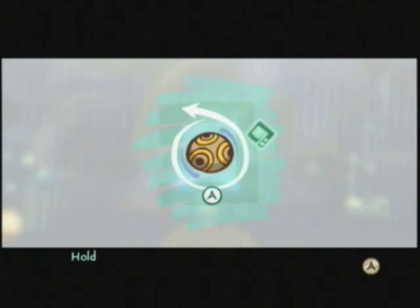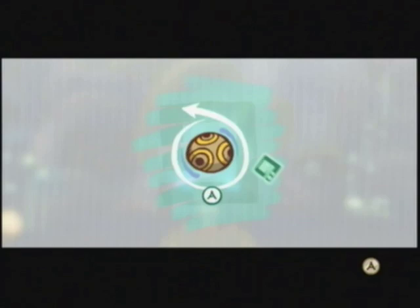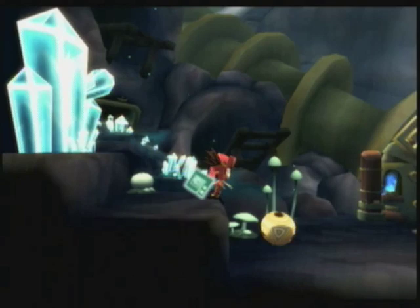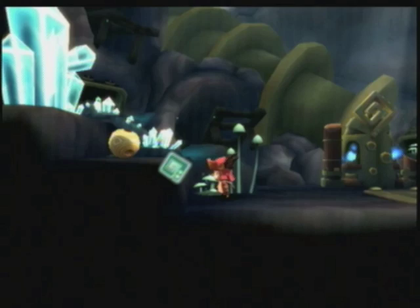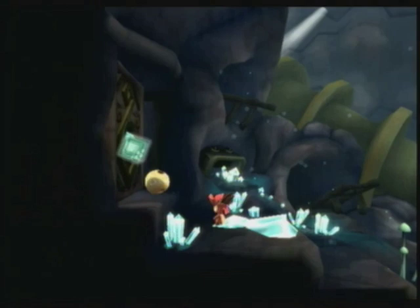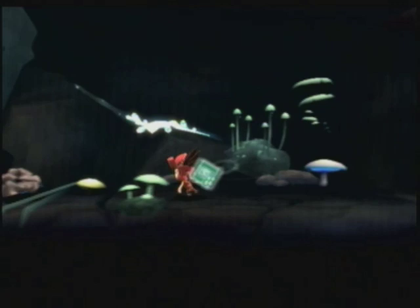Basically, how you use Vortex — you kind of saw me trying to do this earlier on. You draw a circle around an object, and you'll suspend them in air. And then if you gust them, stuff happens. Now, they also introduce a new item here — I call them Windstones. You can see there's a crystal wall here. If you blow the Windstone thing, it makes music! And so, what happens if you use Vortex on this thing? It breaks the crystal walls. There's a crystal door here now, so we're going to do the same thing.